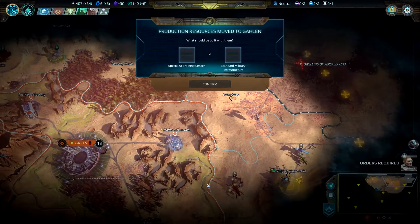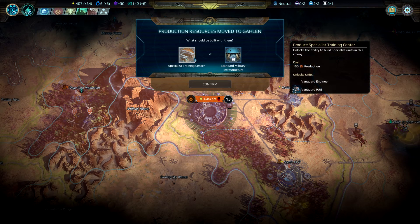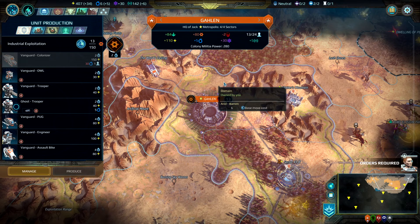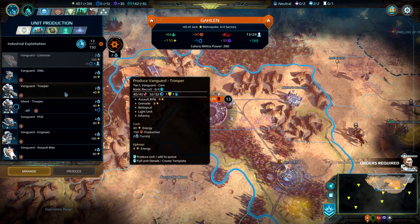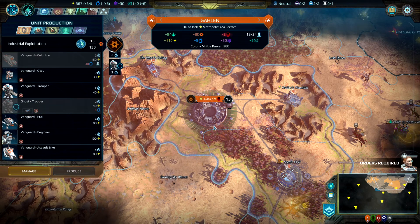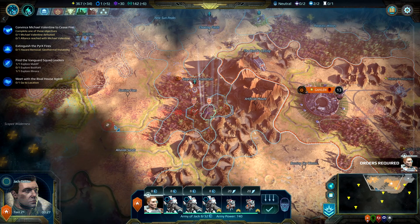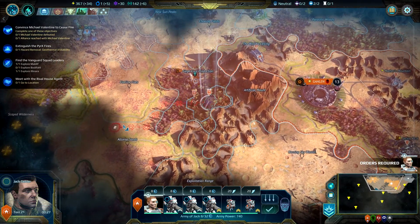What should be built with them — specialized training center or standard military infrastructure? Let's go for the training center. And now a Ghost — another Ghost, another Ghost, another Ghost. What can we do? We can explore in that direction, which is rational to do. So let's do it.